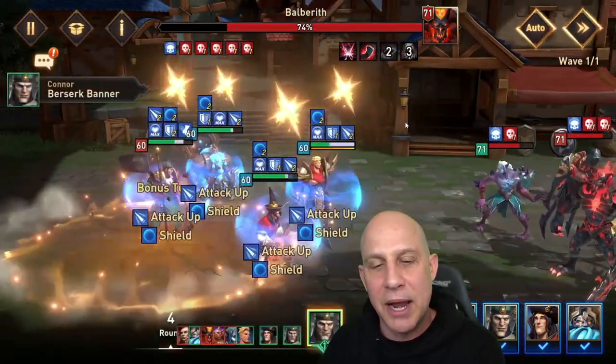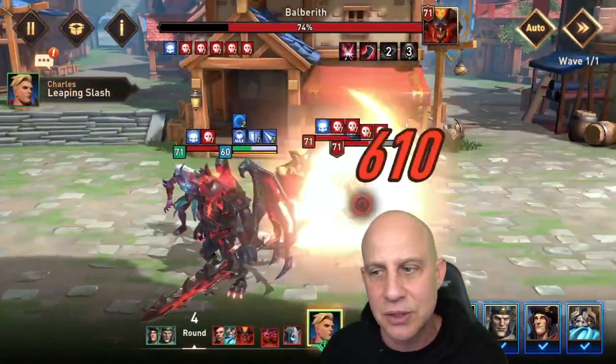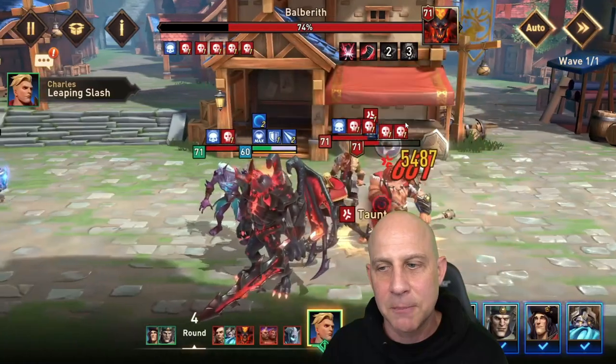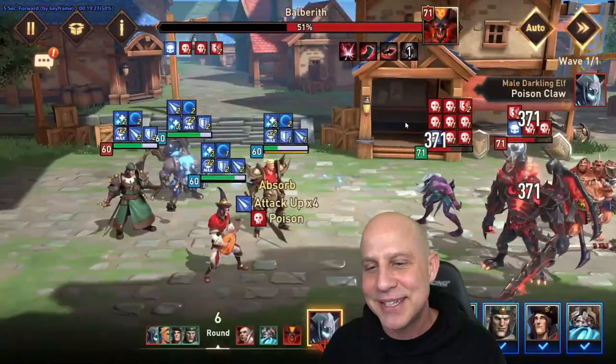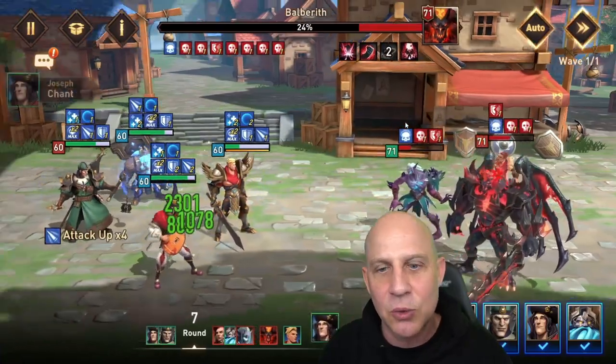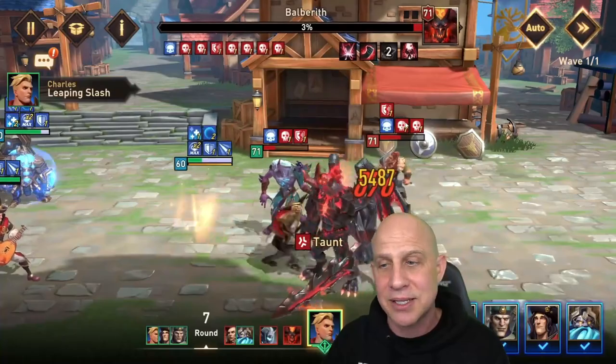Since we were able to provoke Mognar over and over, he wasn't doing his additional turns — which was really weird to see. So if you see that happen, make sure you get in there with a provoke. If you're an in-game player, just nuke him down — he's gonna die really easy.